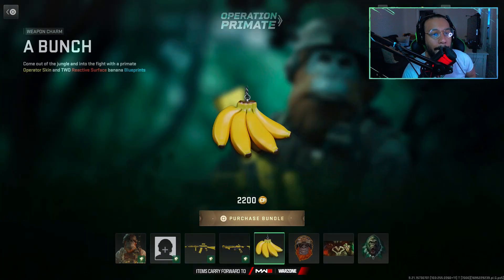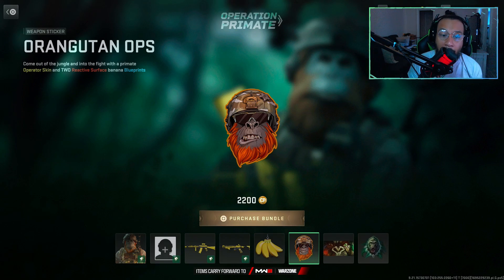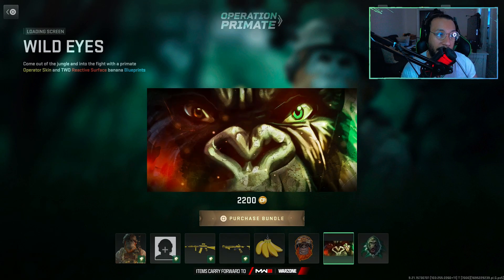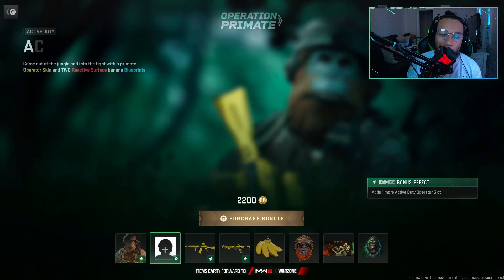Following that, you get a weapon charm called A Bunch — a couple bananas. You get a weapon sticker called Orangutan Ops, a loading screen called Wild Eyes, and lastly an emblem called Fear This — that's actually pretty cool.